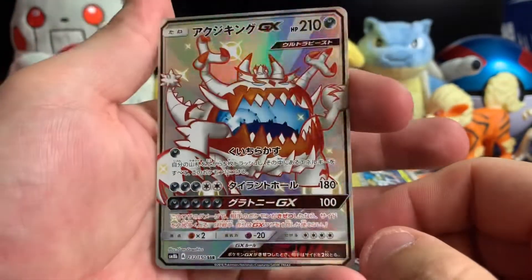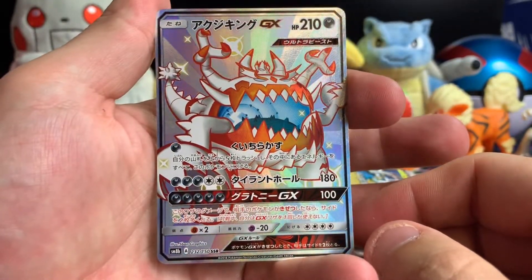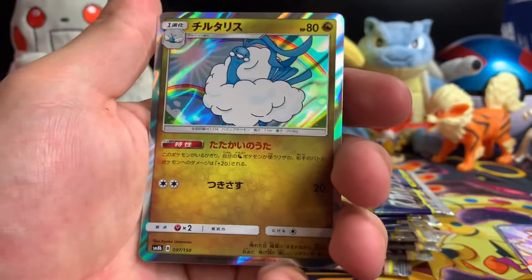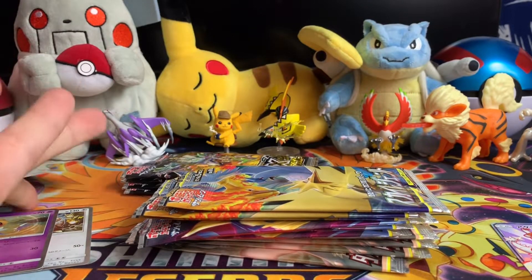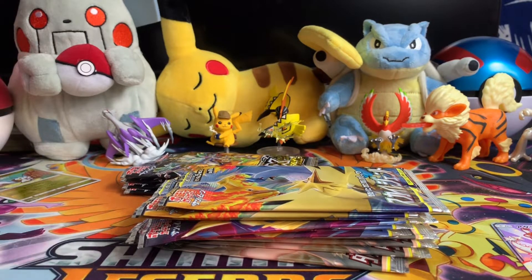Why do you do this to me?! Shiny Guzzlord GX. Oh that sucks, that sucks. Guzzlord holographic, Altaria holo, and a Pachirisu shattered card. Get off me — dang, that sucks.